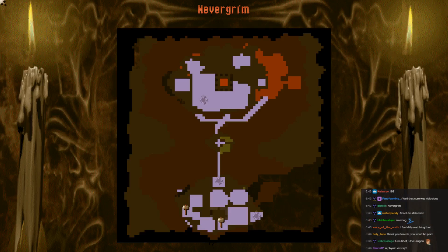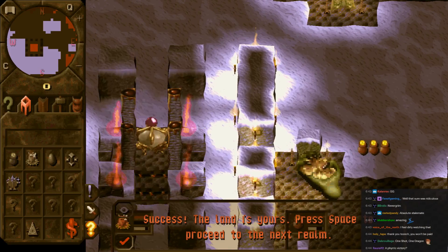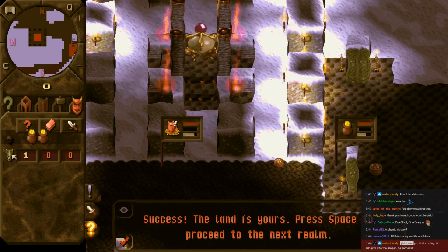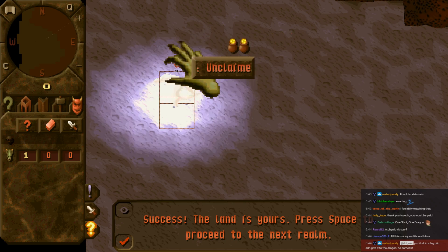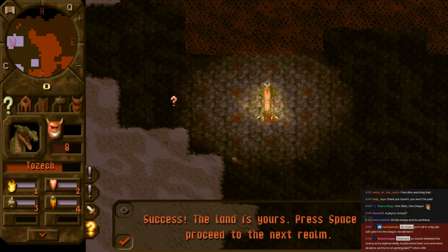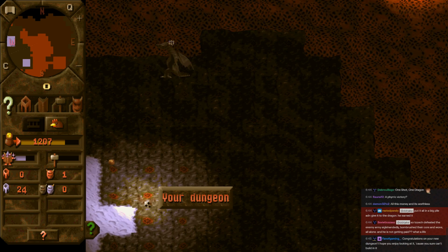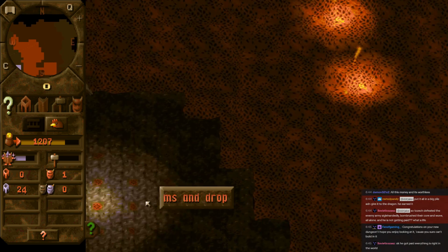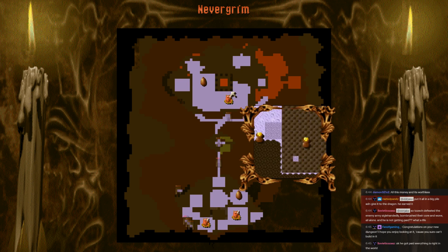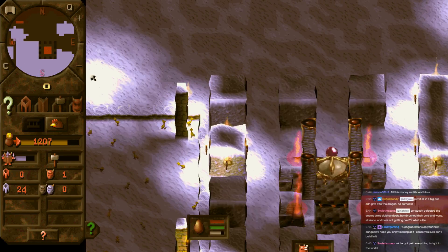What a lot of pain that was, but victory nonetheless. Let's just take our dosh — never speak of that one again. Put it in a big pile and give it to the dragon, he earned it. I need to put him on some claimed land — and I do at least have some of that. There we go, so he's happy — he gets his dosh. Tozek defended the enemy army single-handedly, bomb-rushed their core and won all alone, and he's not getting paid. What a life.